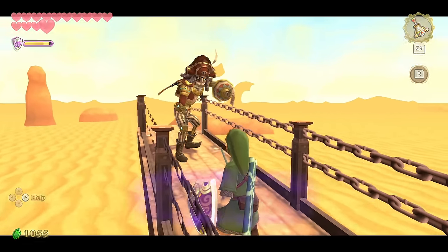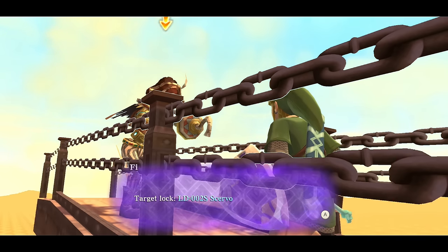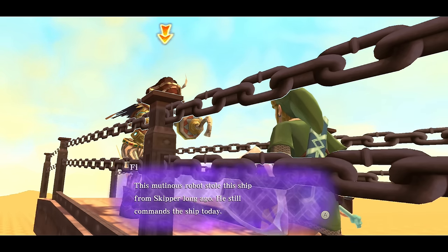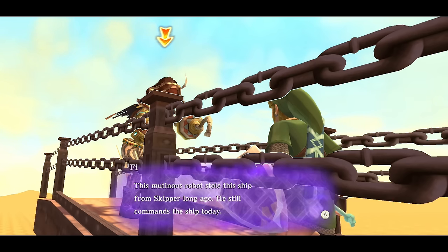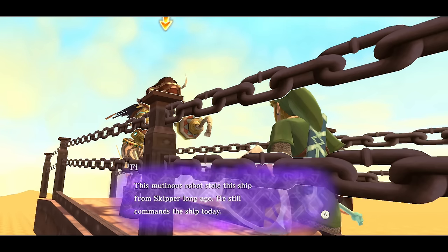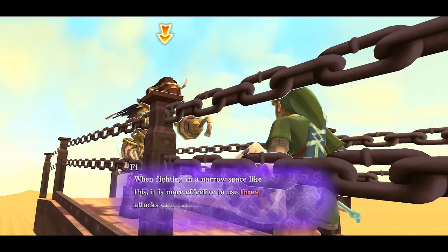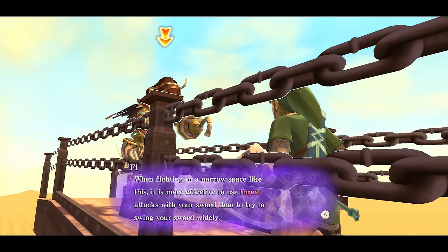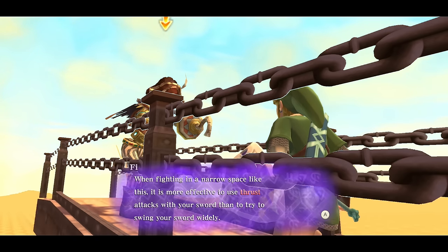LD02S - Scurvo. Is Scurvo meant to be like scurvy, the pirate disease? He won't get scurvy though - he's a robot. So this mutinous robot stole the ship from Skipper a long ago and still commands it today, which is really cool. Technically we were chasing him down when we were trying to have the ship reveal its invisibility cloak, and the dude's just been going around Lanayru for no reason.